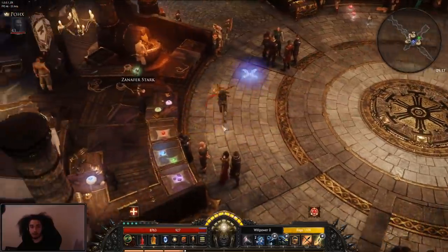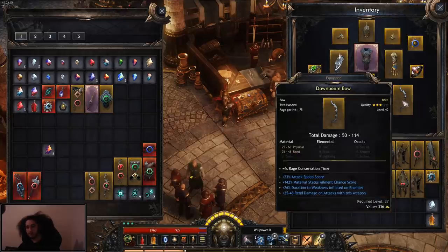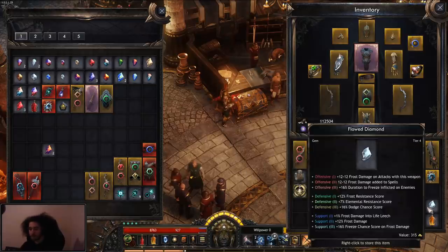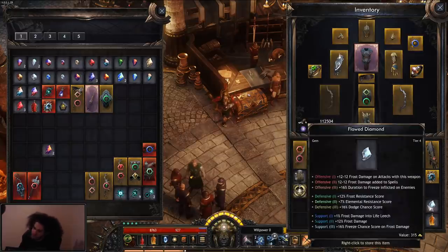I want to talk a little bit about the gem system, which is pretty cool and a little unique. If you look at a piece of gear, you'll notice — let's use something with a socket here. These Tantorite Greaves have a defensive three slot and a defensive one slot. If you look at a little gem, you can see there are actually nine possible stats that it can give you, so it's very important to match what you're doing. When I was leveling, the bow had a slot, so I put in an attack gem and then thought: why is it giving me frost damage to spells? So that's something you want to look at.